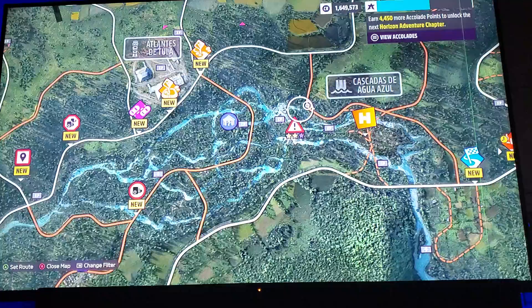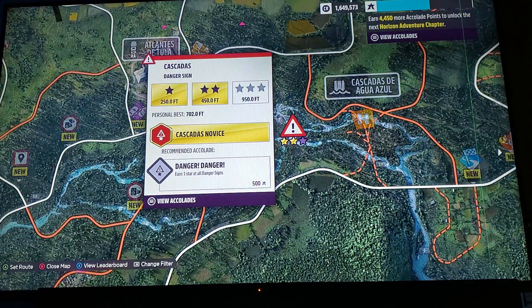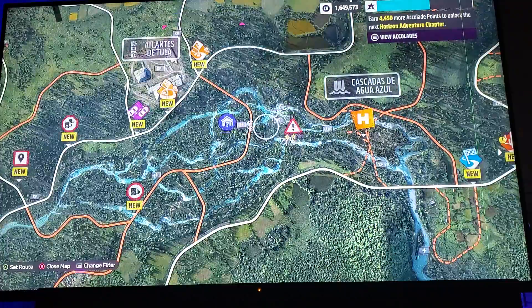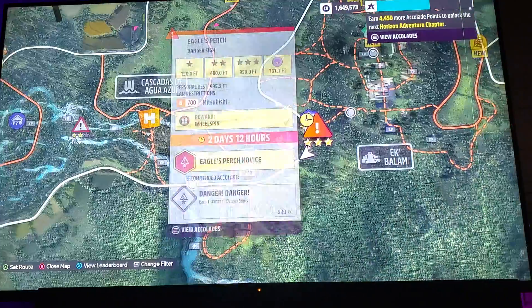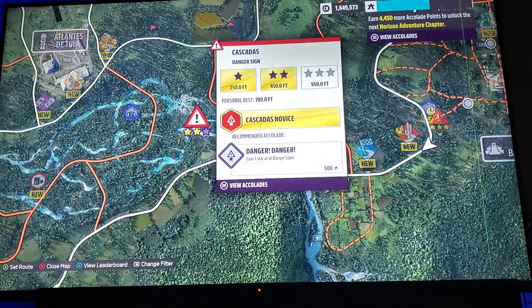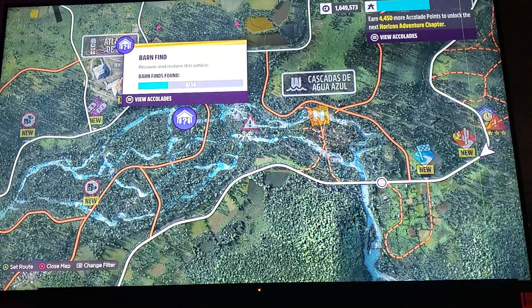The good thing about this one is you can actually work on the danger sign while getting this one too, because if you hit the danger sign, you go right past it — boom, there's that. So what I do is I go to the other danger sign over here, Eagle's Perch, and start to get a big run at it. Hit the danger sign and you can get the barn find right there. So this is a two-in-one thing, so let's get started.